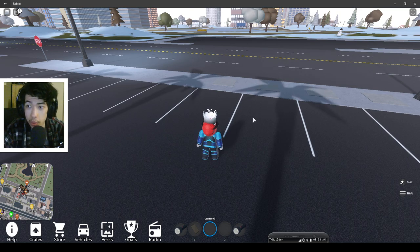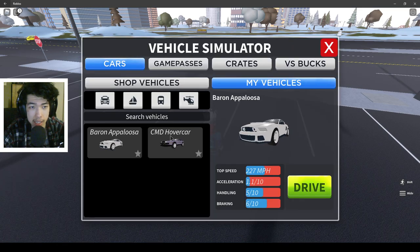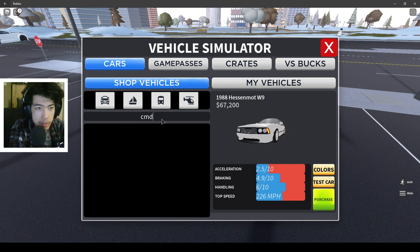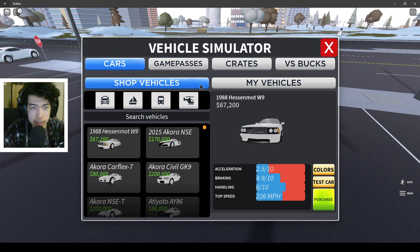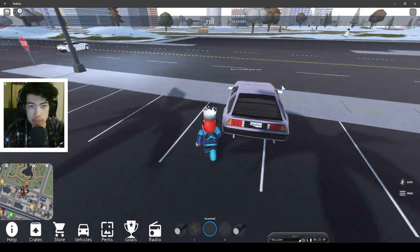First things first, what we need to do here is go into your vehicles and buy the CMD hovercar. If you go to Shop Vehicles and type in CMD, it will pop up and it costs $19.85. If you're brand new to the game, you should have $40K already. Click on that, click Drive, and you'll spawn your car in.